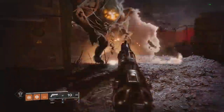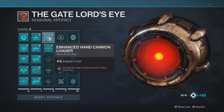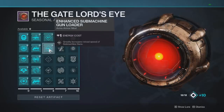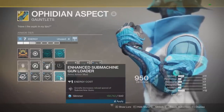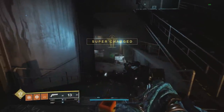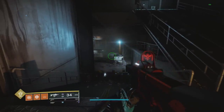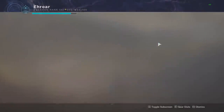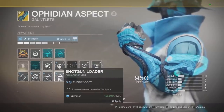Quickly looking at the middle column: these are all Enhanced Loaders — hand cannon, SMG, bow, fusion rifle, and auto rifle. They're essentially the enhanced reload perks we had before on armor 1.0 and can be put on any gauntlets. They only cost one energy, which is really good. They take these weapons pretty much to the reload cap. With SMG and hand cannon being two meta PvE weapons this season, and at only one energy compared to the normal three-energy hand cannon reload perk, you should definitely be using them.